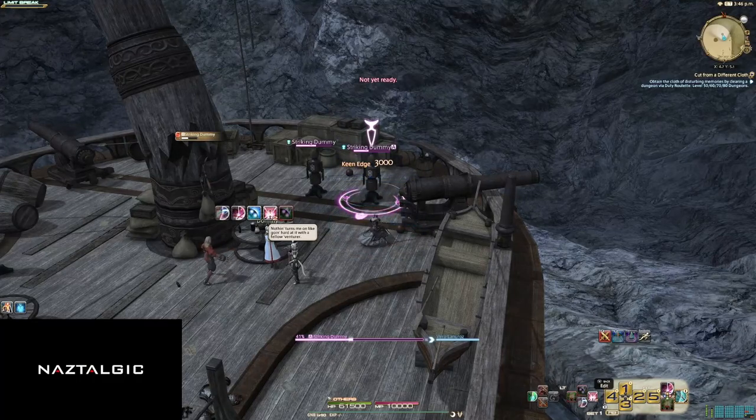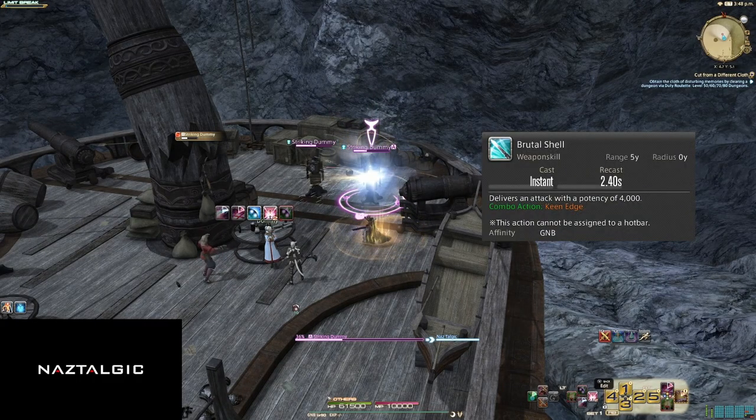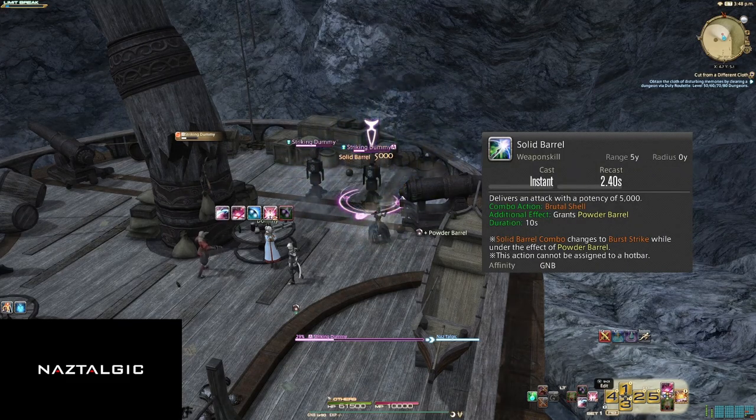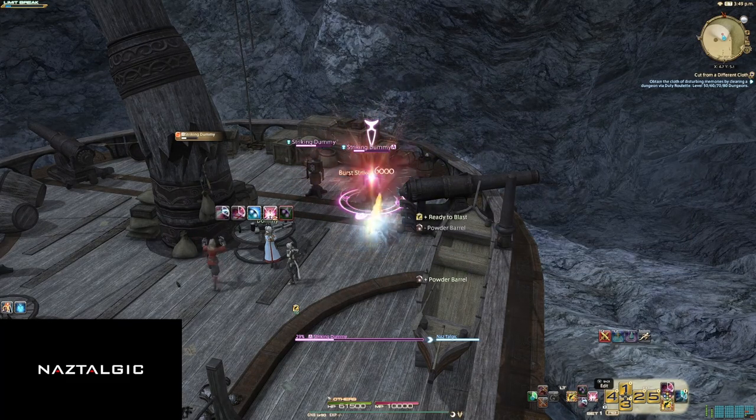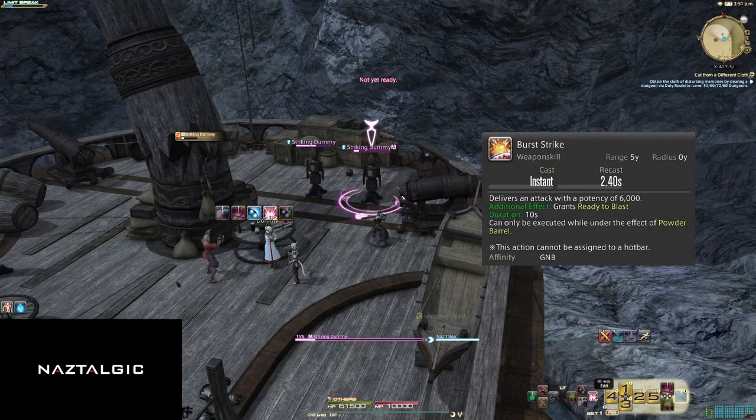Our basic combo consists of Keen Edge, Brutal Shell, and Solid Barrel. These are mostly here as filler until your cooldowns are back up. Solid Barrel gives us Powder Barrel, which changes the Solid Barrel combo button into Burst Strike.